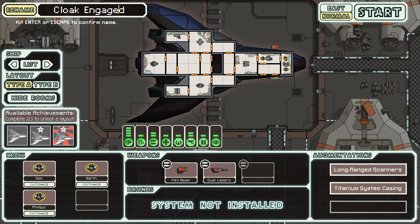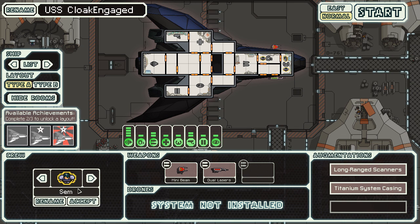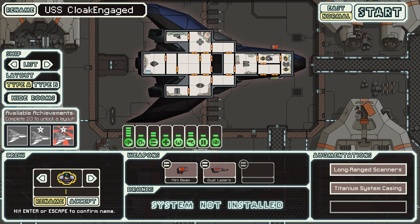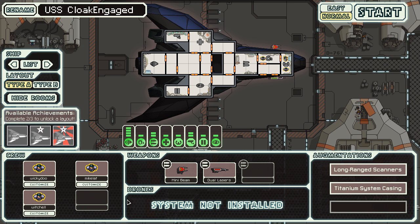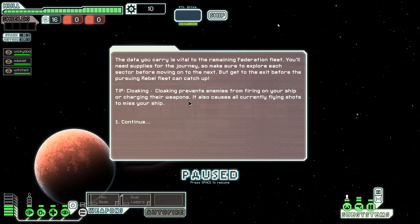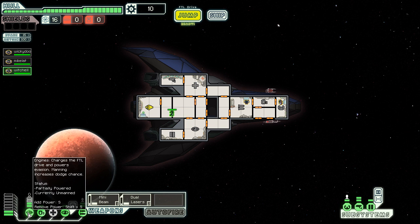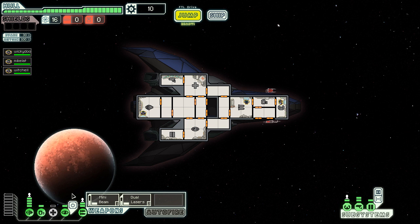I'm going to call this ship 'USS Cloak Engaged' - let's see if it fits. Someone wanted me to do HMCS because that's the Canadian version, but we'll go with USS. With us today we'll have Wiki as pilot driving the ship, then there'll be me, Mike, obviously on weapons - I'm just going to be the guy on weapons all the time. And then the last crew member will be Jack, who I'll call 'Wichel,' and he's going to be my repairing guy because he's a human with no exceptional traits whatsoever.